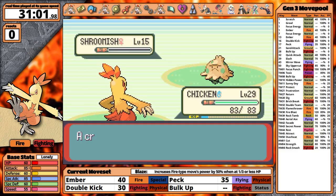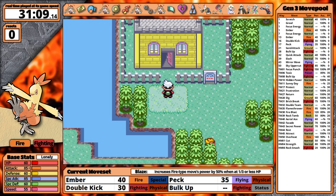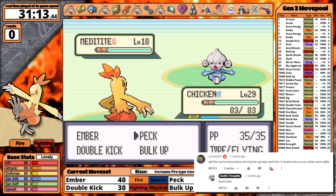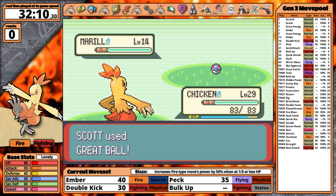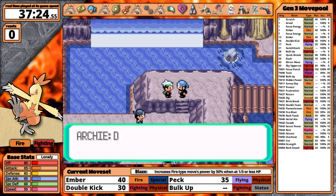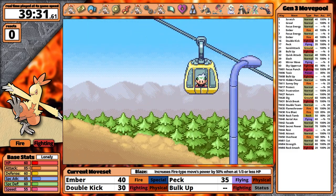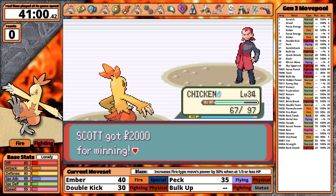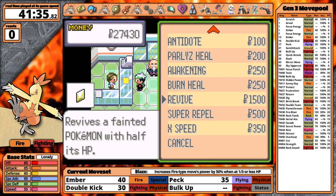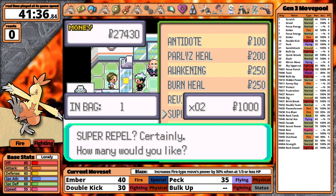I fight the Winstrates north of Mauville City and earn the Macho Brace — helpful if I need to do EV training. Thanks for that tip, RockVent91. It's fun learning new things in a new generation, including just how good Marill is as an HM mule — it learns four of the required HMs. In Meteor Falls, I watch a cutscene, have a fun gondola ride, take care of Maxie, grab a meteorite, and head to Lavaridge Town. This is the first place I can stock up on Super Potions. I could get the Charcoal from the herb shop, but I don't know it's there while playing, so I skip it.